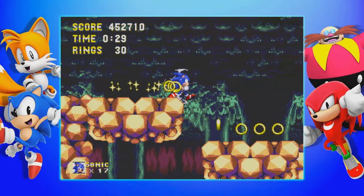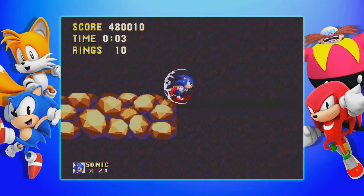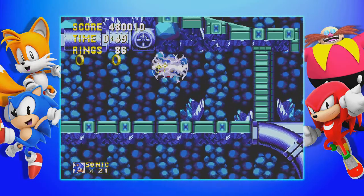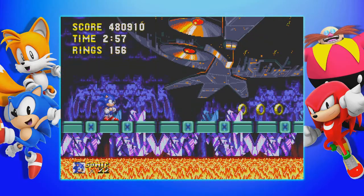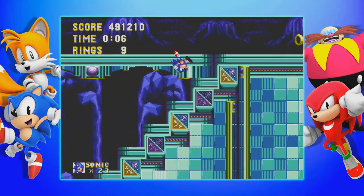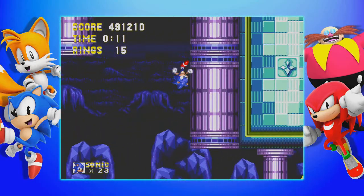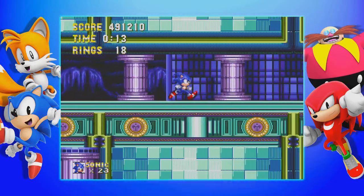The tenth level is Lava Reef Zone, the inside of Angel Island's active volcano. At the start of Act 2, the lava cools and everything is more calm, with crystals lighting up the way. But then in the boss, the Death Egg lights the place up again. The eleventh level is Hidden Palace Zone. It's a single act with no enemies. Also, it uses the exact same music as Lava Reef Act 2.